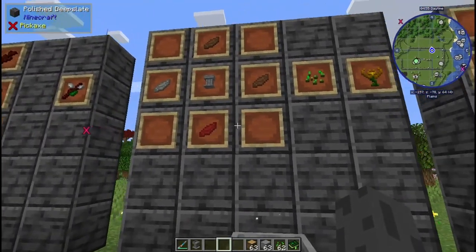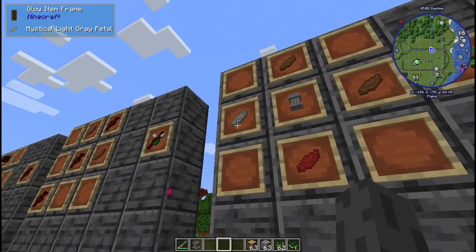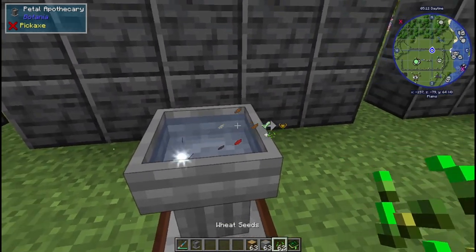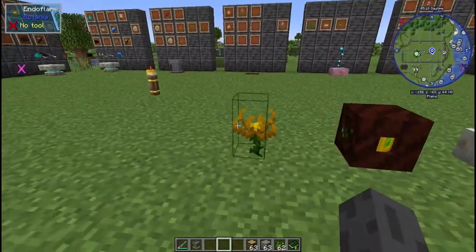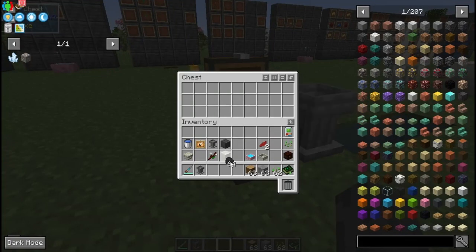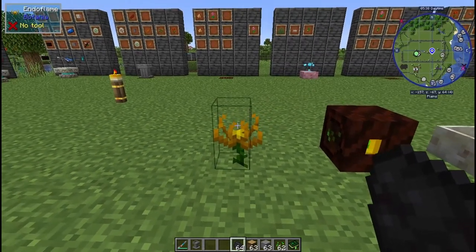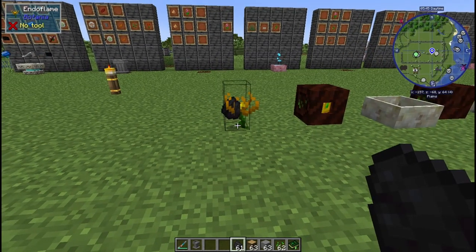For the Endoflame, you'll need seeds for afterwards. You'll need a red petal, a light gray petal, and two brown petals — this is back to needing the exact recipe. Throw those in your apothecary, throw the seeds in, and you'll get the Endoflame. The Endoflame eats coal — you can feed it coal or coal blocks, and you get more burn time from a coal block. Just throw some coal on it and it should start showing on fire.